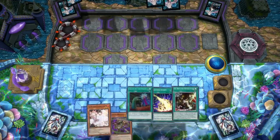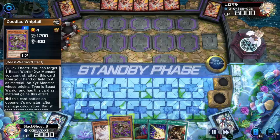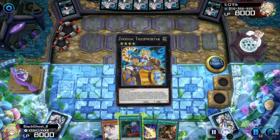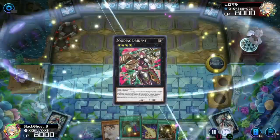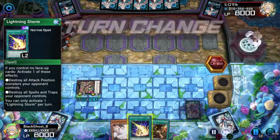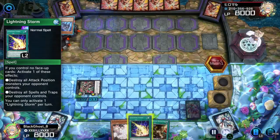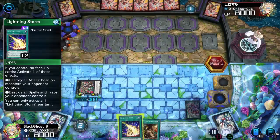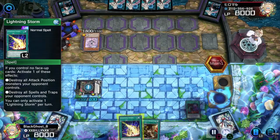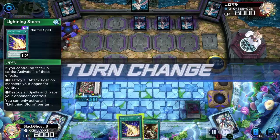Honestly, Tri-Brigade is kind of self-explanatory besides a few things. New Year, new season — just reset and stuff. Thinking about returning to some old decks: probably an updated Galaxy-Eyes deck, updated Blue-Eyes deck, maybe some Runics. Bringing all the old classic decks back, but definitely keeping it fresh. The content's going to be mixing up throughout the weeks.